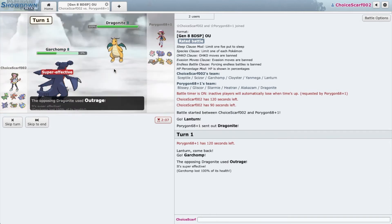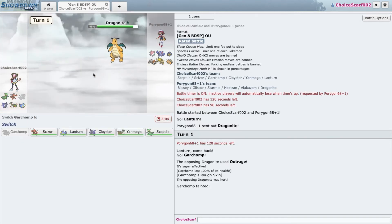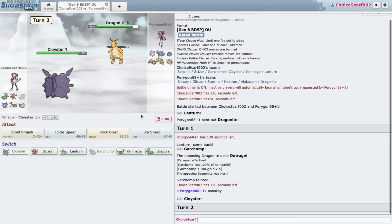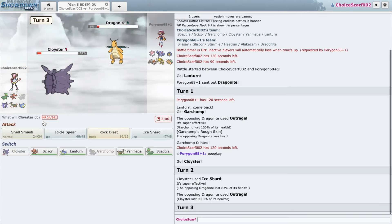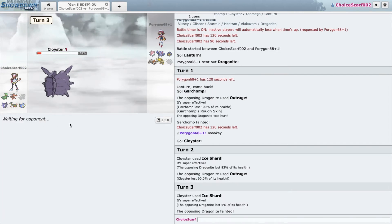We go Chomp and he goes straight for an Outrage — did not expect that. At least we broke his Multiscale. I think Ice Shard kills. No way — at least we lived that, but I was really confident Ice Shard would kill. Very unfortunate. Hopefully Sceptile can put in work.